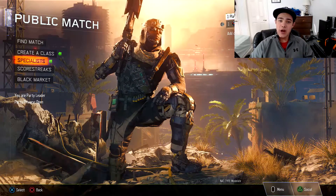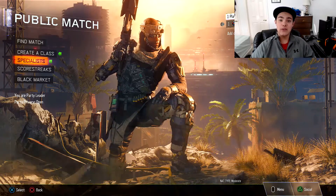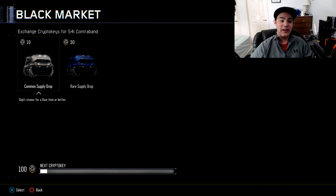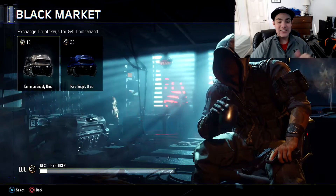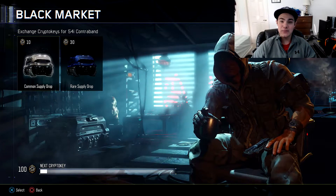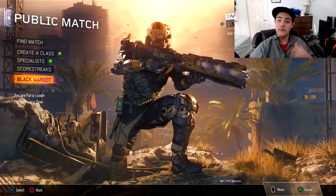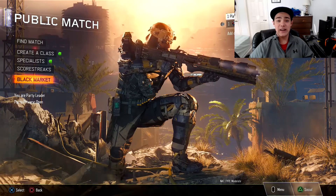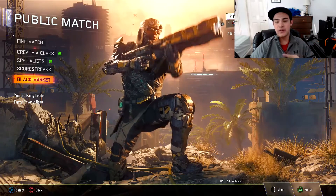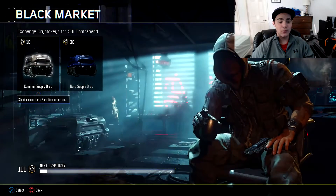What's going on everybody, my name is Rocky Cinema and today we are going to be opening a hundred crypto keys or 10 supply drops. For any of you guys that don't know, they're all going to be common. We're going to jump right into it, black market here we come. I have exactly 100 crypto keys which means I can open exactly 10 common supply drops. Also, I just entered third prestige - if you guys missed that video be sure to check it out in the description down below.